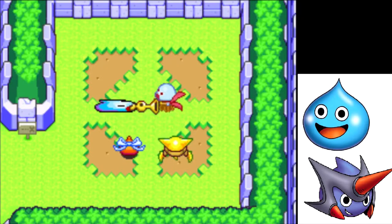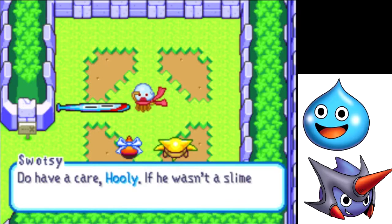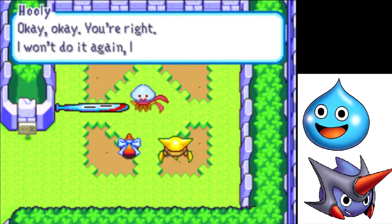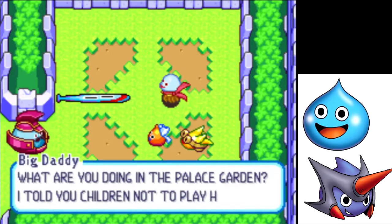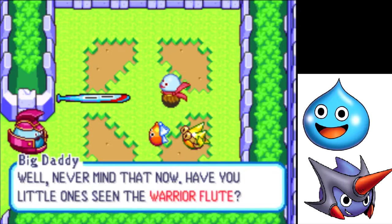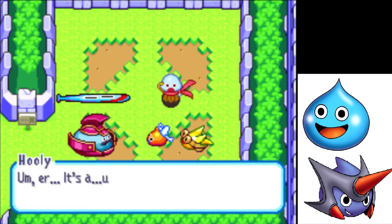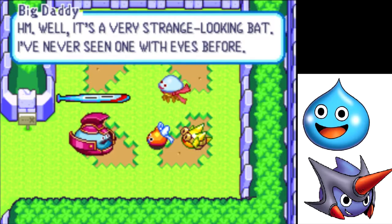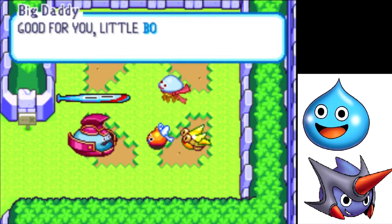I've got it! Pfft! Well, what do you think? I reckon it should do the trick. If he wasn't a slime, that would have jolly well hurt. Okay, okay, you're right. I won't do it again, I promise. Oh, he looks awesome! Big Daddy! What are you doing in the palace garden? I told you children not to play here! Never mind that now. Have you, little ones, seen the Warrior Flute? It's shaped just like this, in fact. What exactly is this? Um... it's a bat. Hmm, well, it's a very strange-looking bat — I've never seen one with eyes before. It's got eyes so it can see the ball. Even I can manage to hit with it. Good for you, little Bo.